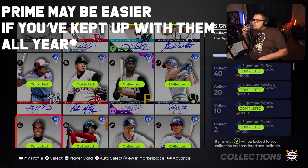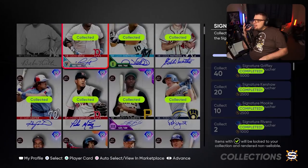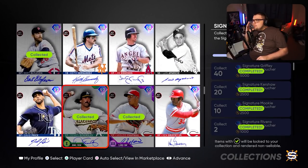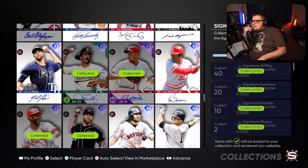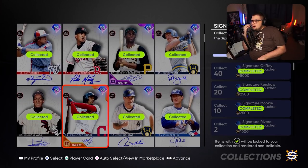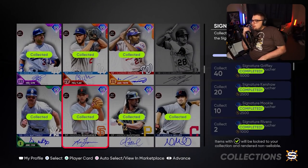Prime is definitely easier. Sig series is a little closer to the easier end of things. But again, there are a lot of Sig series cards to collect — there's just so many. If you've done Team Affinity Season 4, you get a good amount from their player programs. There's a lot of them where you can get them for free and a lot of cheap ones as well. But again, there are also some expensive ones — a lot of cards in here that are usually 100K plus if you are behind.